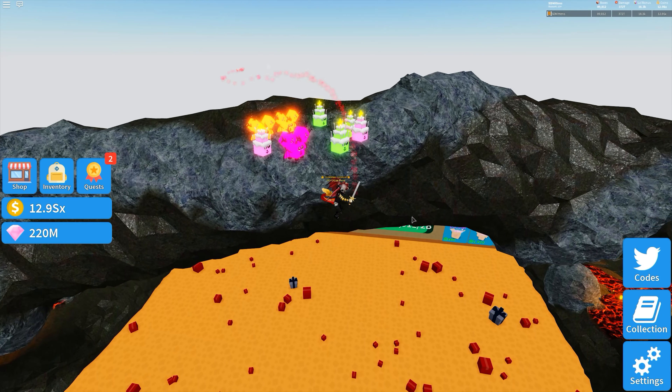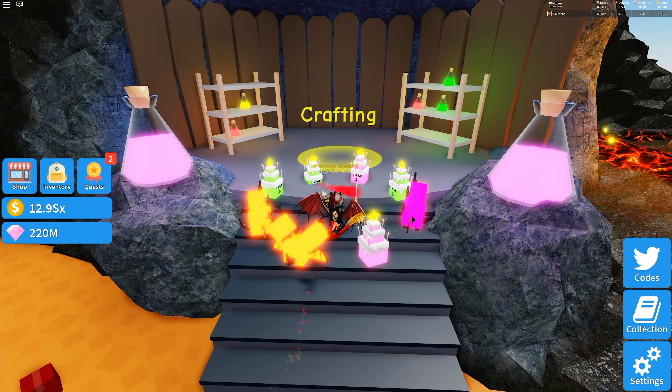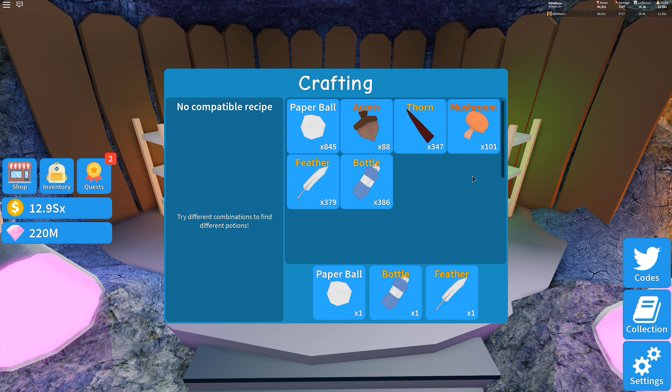Okay, so let's go ahead now and check out the crafting. There are three recipes to find. It says try different combinations to find different potions. You can see here as I click on them it drops down to the window below. So I've got the paper ball, the bottle, and the feather down there now. So let's go ahead and see if we can find some of the potions.